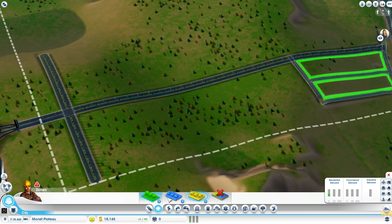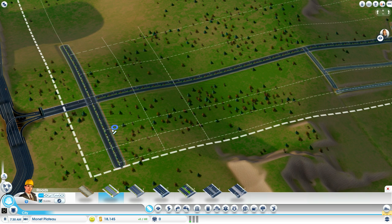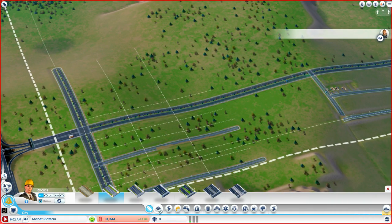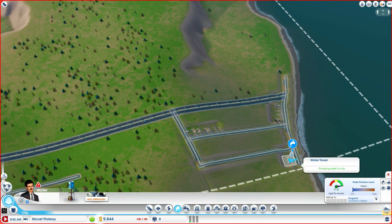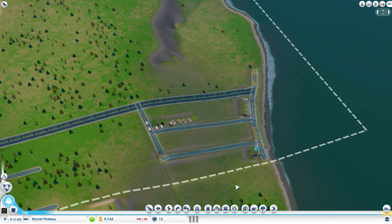Alright, so I'll start moving in some sims. What I need is a place to start building factories. I'm going to build a small water pump right here — that'll provide our sims with clean drinking water — and I'm going to keep it as far away from the factories as I can, which is really important.